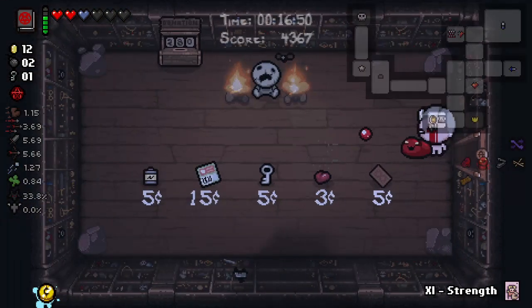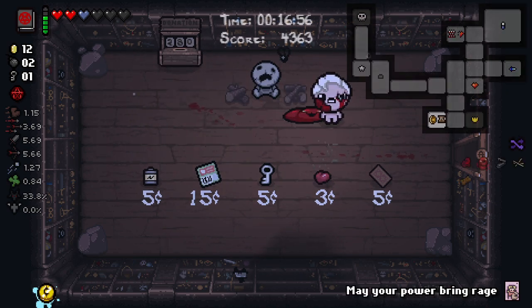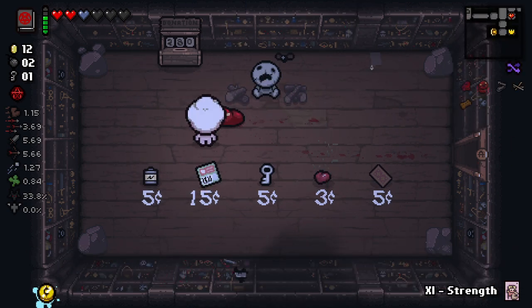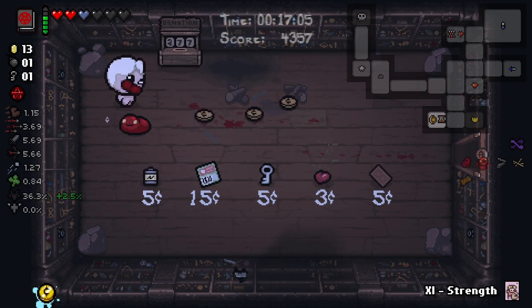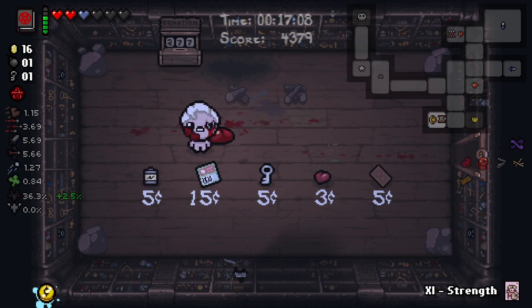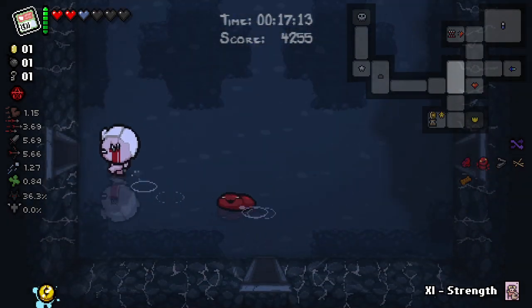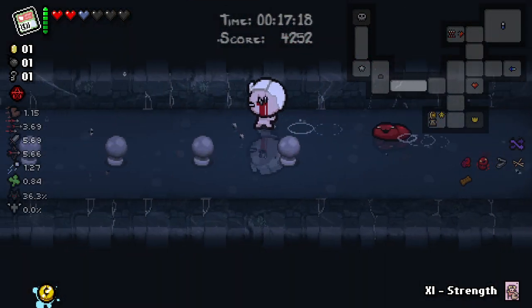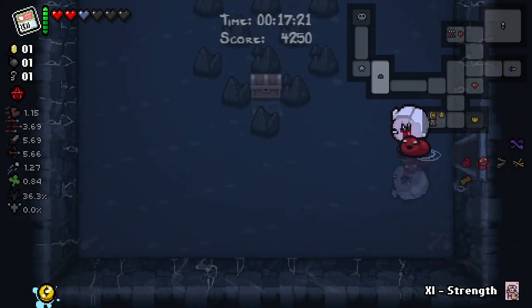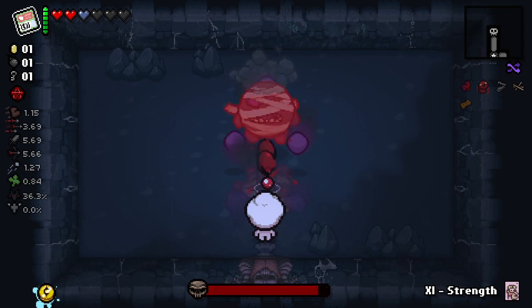We'll go in here because we do have some money. This would be awesome on this floor - let's try to get that in a secret room. Okay, we're gonna take this into the boss fight, and then if we get a deal we can get something for free, or we can get the boss item on the floor for free. Man, so if you had a school bag with coupon and Satanic Bible, that's - oh baby, that'd be real good together. Rag Mega.